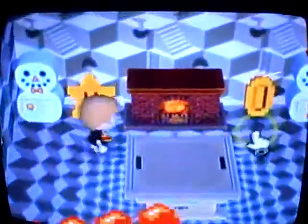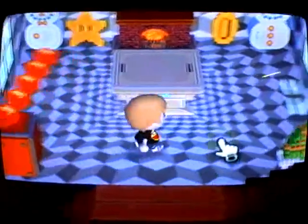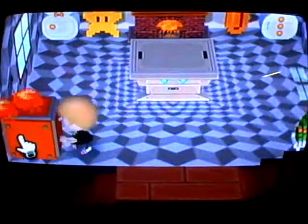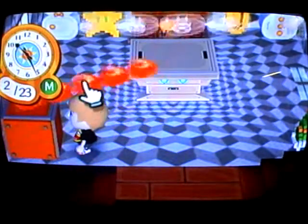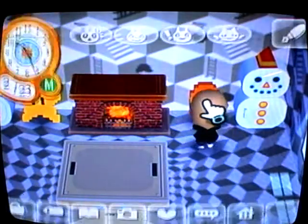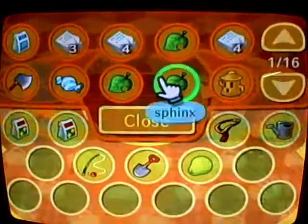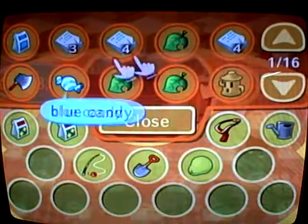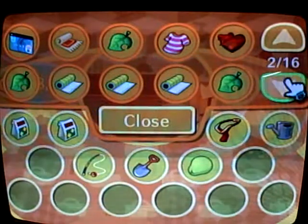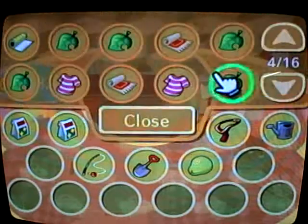This is my Mario-slash-snowman themed room. As you can see I have a Koopa shell, and over here I have a fire bar. Over here I have a Starman, and right here I have a coin. And something I actually don't have in there — it was a one-up mushroom.